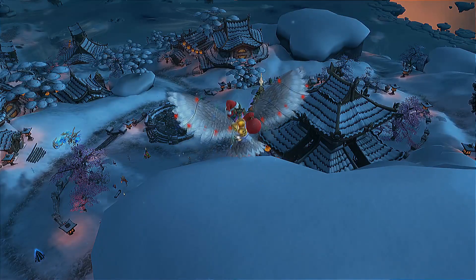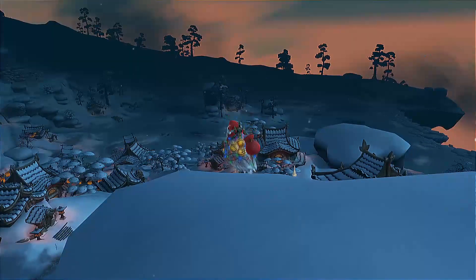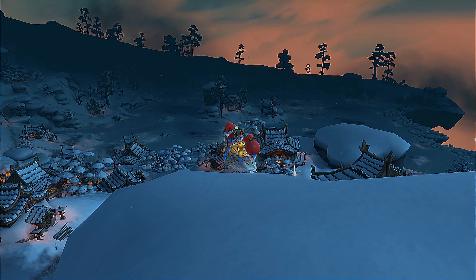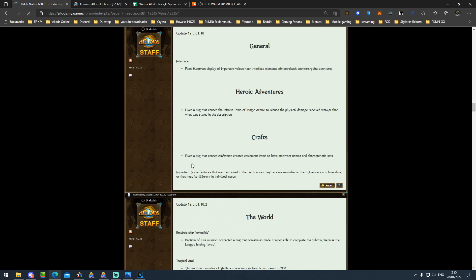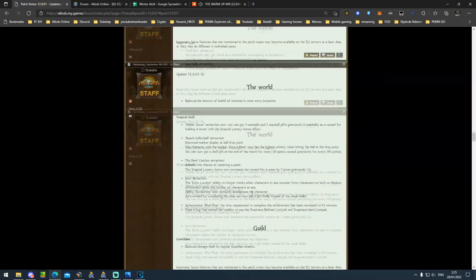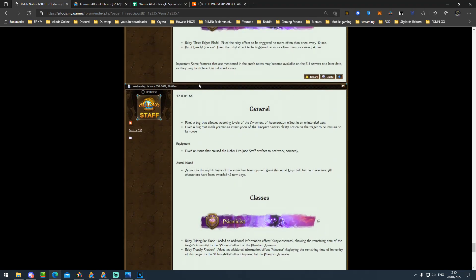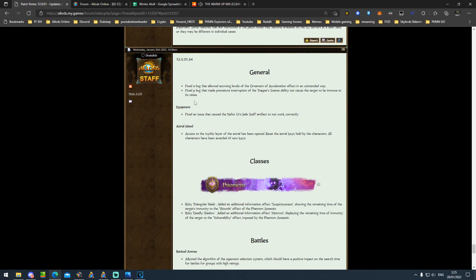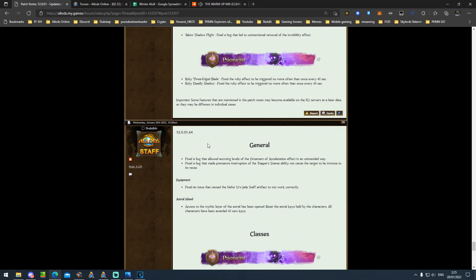I waited one day to get my head around the changes, and then today I made a video covering everything. So first things first — when we go to the browser and look at the forum, they put new updates and patch notes there as usual, but the link is directing to the wrong patch notes. The first patch notes they added were for 0.64 and 0.68, but these patch notes are completely wrong.